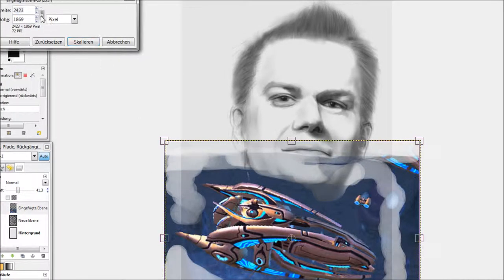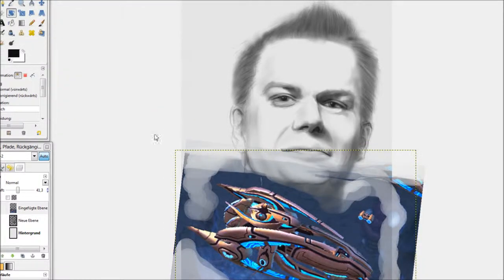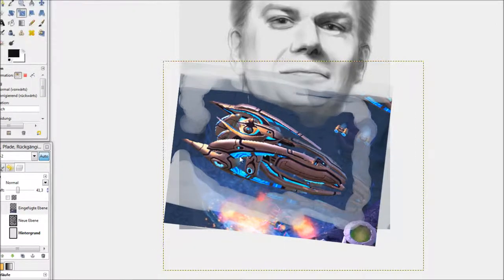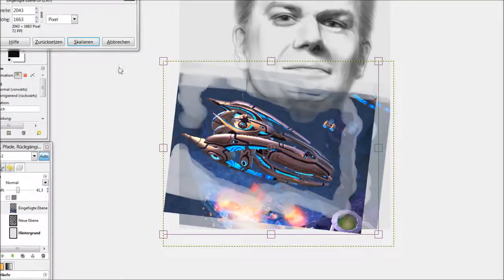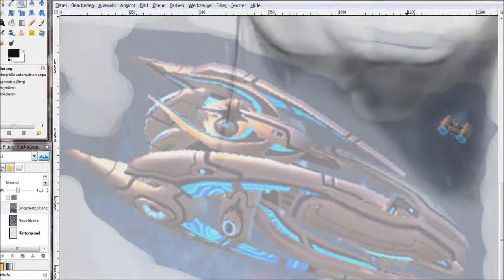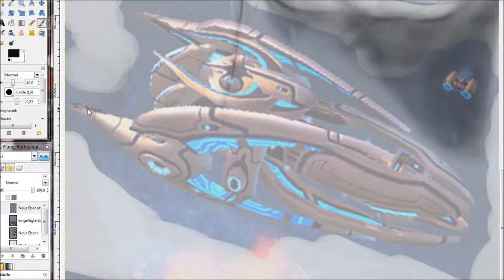That's a bit of cheating, I guess, but it's supposed to look good, so I think it's okay. Now I'm adjusting the composition — I want roughly two thirds of the picture to be the portrait and one third to be the Carrier, so it's not too tiny but also not too consuming.